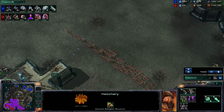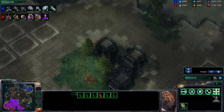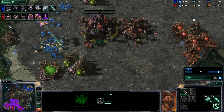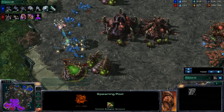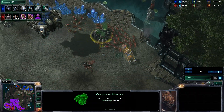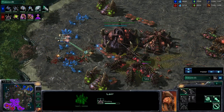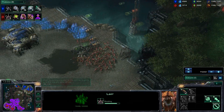Lucky has deflected basically not only the frontal attack but also the drop inside the main, with the fungal growth absolutely decimating the Marine army. Now we have some zerglings beginning to run across the map to the left, but there is a huge drop going on inside the main once again. That really is the key to victory for Terran against Zerg - just continually drop the main, continue to drop the natural, apply pressure in multiple locations. It looks like he's going to go for the spawning pool - if he gets it down, this completely shuts down Lucky's strategy.